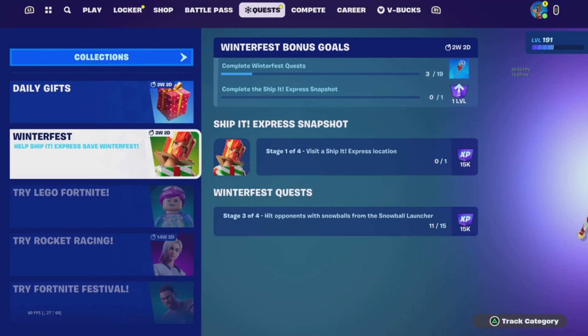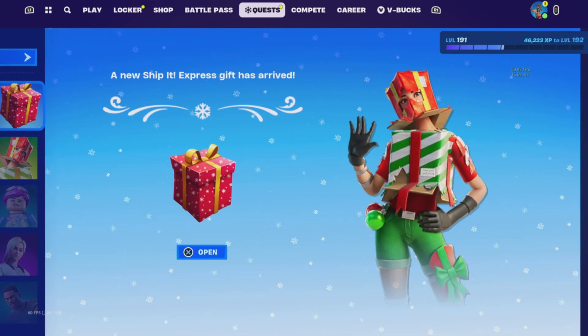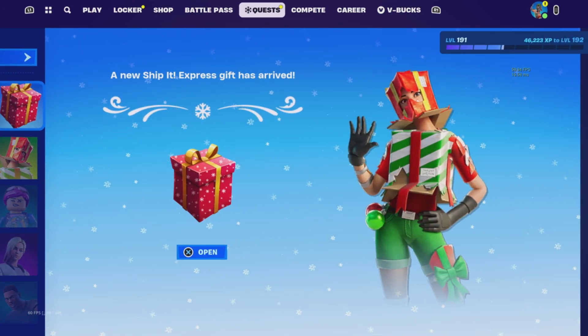So you have to go to Quest, press Quest, and then go up to Daily Gifts. A new Ship Express gift has arrived.